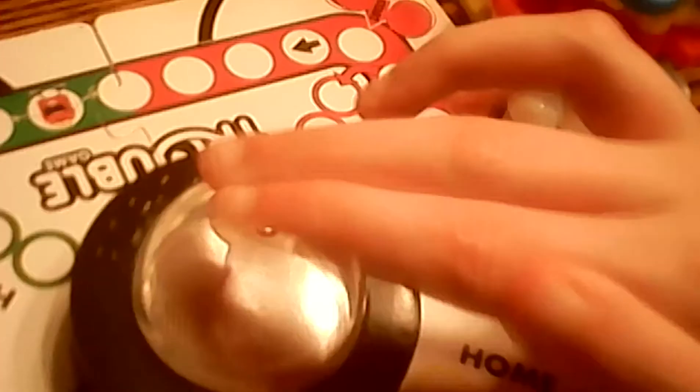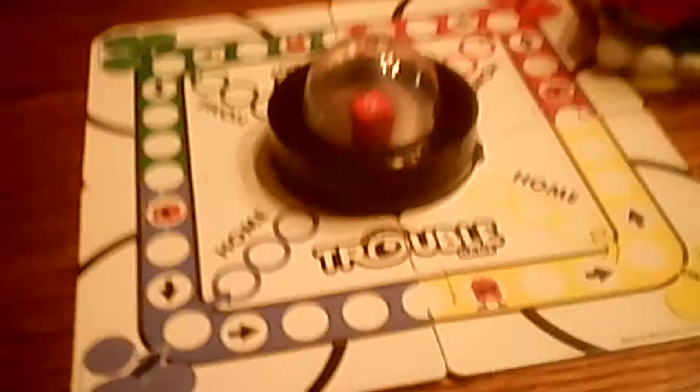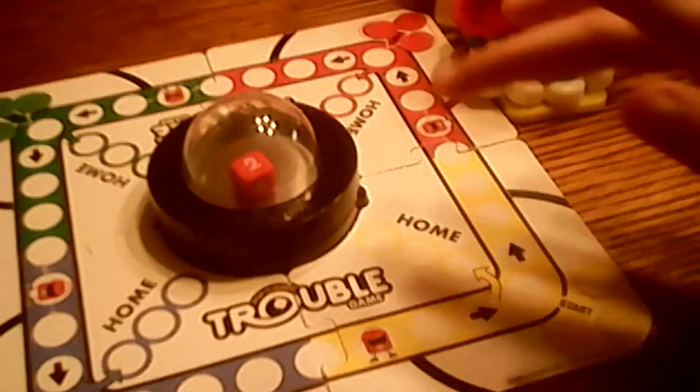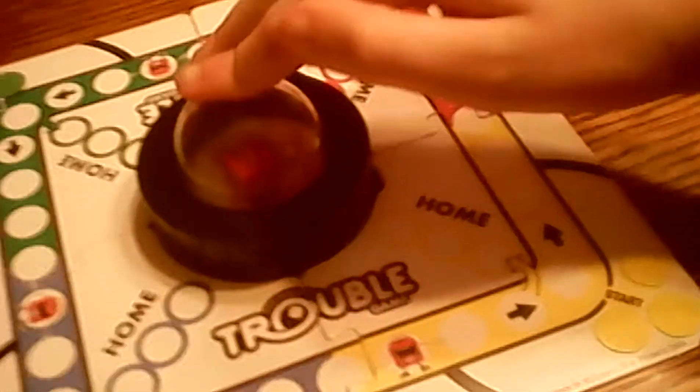Next one, number 6, we have Trouble. So in this game there's Pop-O-Magic. There's Trouble — you don't want to get in trouble. There's the start and there's Home on the finish. So if you get happy on the dice, you have to go back home.